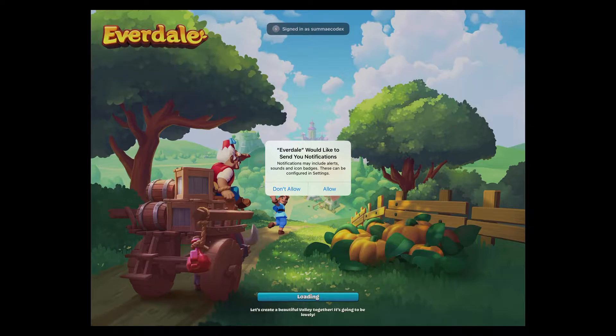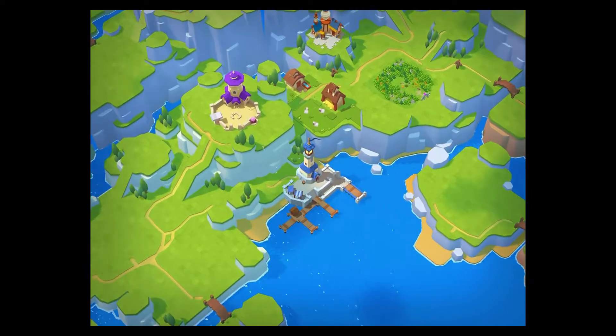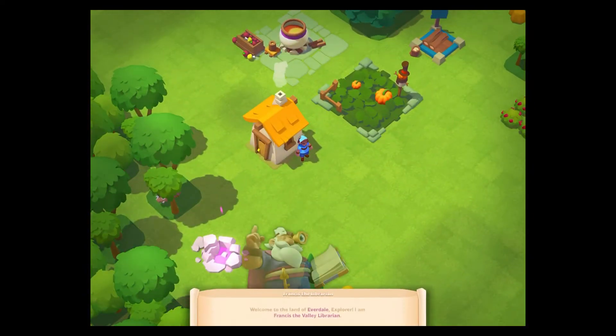Interesting — we can see it's signing me in using my Game Center account and it's asking if I want push notifications. Normally when people do this, I'm quite surprised Supercell have done this right here. Normally you try to build this into the flow a bit better, so normally I'd say no. And now we can see we're straight into the game.